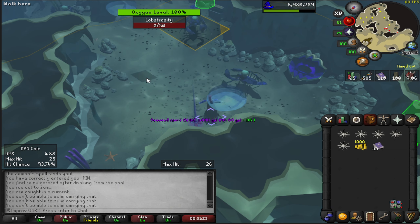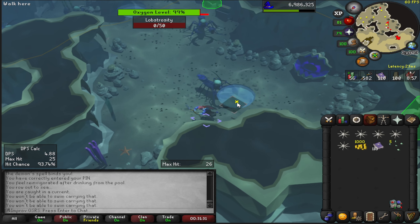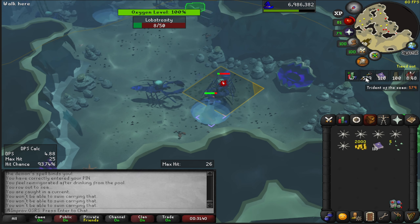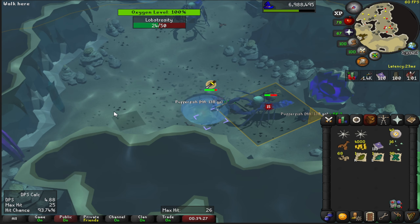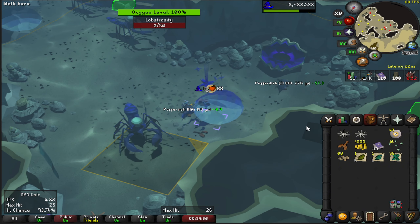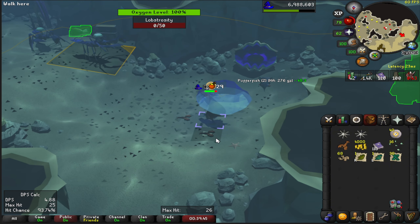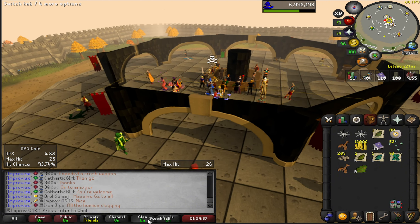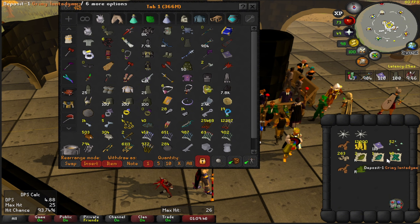Made my way over to lobstrocities. I ran out of seaweed spores and didn't feel like waiting for them to spawn, so I'm going to kill some here. I came with 500 trident casts but actually had 1.4k — tooltip was messed up. We already got 16 seaweed spores flowing in, but I'm taking more damage than expected. Ended up getting 52 seaweed spores in only about 25 to 30 minutes — really quick. Now I can continue doing seaweed runs while I'm at work.